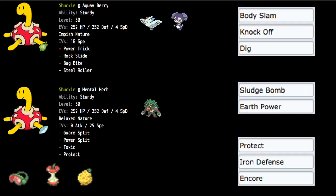As far as EVs, we went 252 HP and 252 Defense with 4 Special Defense and an Impish Nature, giving us that Defense boost. After Power Tricking, the Defense becomes your Attack, so Impish is great. You can live things like Cinderace's Max Steelspike with Life Orb or Max Rockfall from Tyranitar. For synergistic Pokémon, you really just need one Follow Me user — Togekiss or Indeedee. Once you set up Power Trick, you get one to two turns of KO'ing Pokémon, and then Shuckle has done its job.